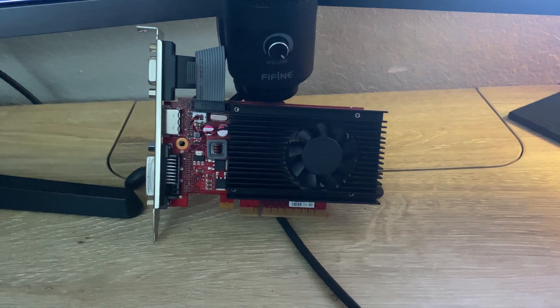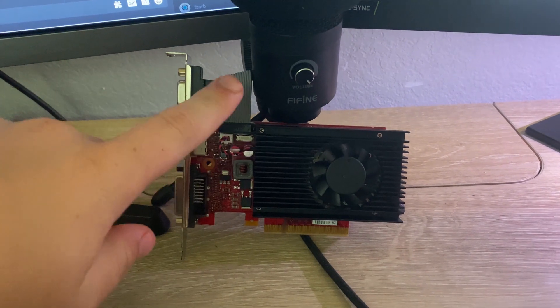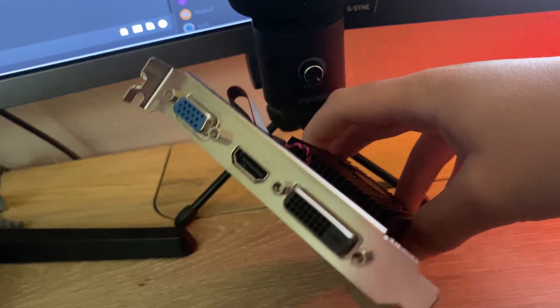Hey guys, K-Parks for PCs here. Today I got another video. This is the Dell GT 730 2GB. I got it for the price of $3.99, so I figured I might as well make a benchmarking video on it.